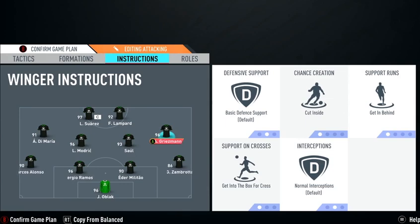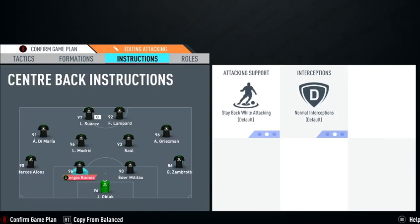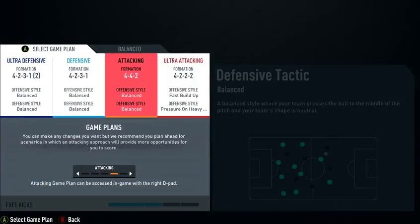For the left mid: cut inside, get behind, and get into the box for crosses. Same for the right mid: cut inside, get behind, and get into the box for crosses. He said he does that because he wants them to cut inside, to be kind of forward — like between Suarez and Modric — so they cut inside and do those moves. He said he likes that. The left back and right back both have stay back while attacking.